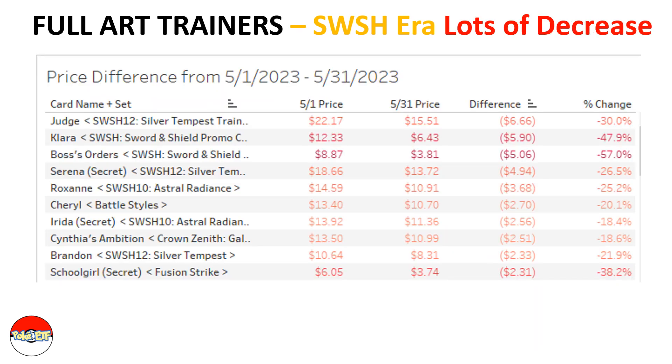Looking at the Sword and Shield era top decreases, the number one is Judge — though there's also Clara the Sword and Shield promo representing a 48 percent decrease. I'm sorting by dollars instead of percent because of the price fluctuation in the Sword and Shield era.